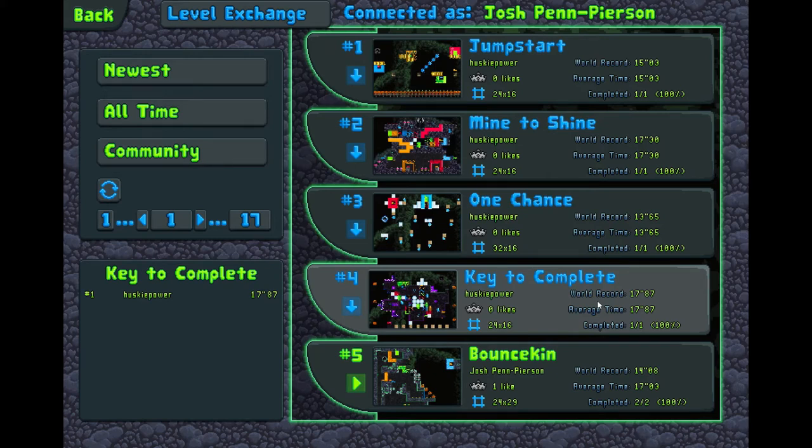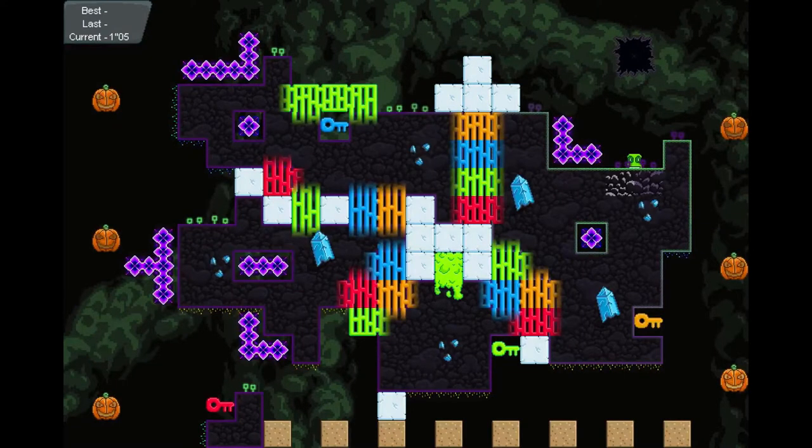Hello everybody. Today we're going to play Key to Completion by Husky Power. Looks like the time to beat is 17.87, I think. Oh my, look at all the pumpkins.